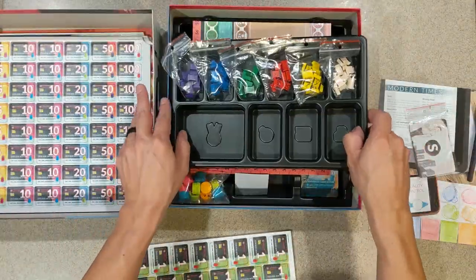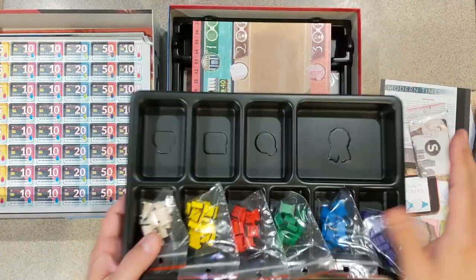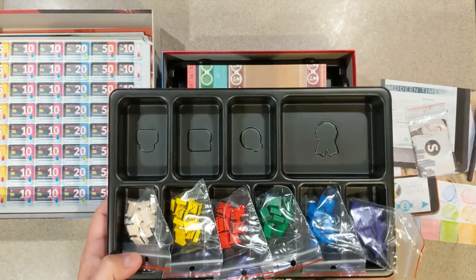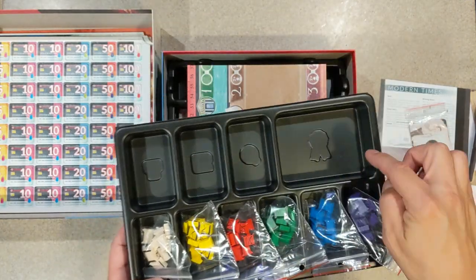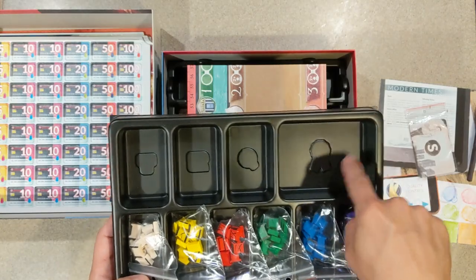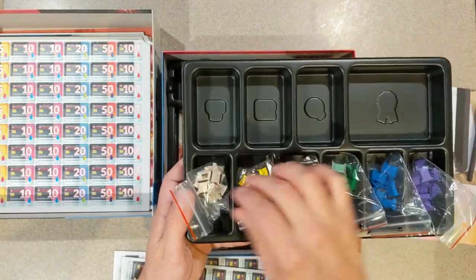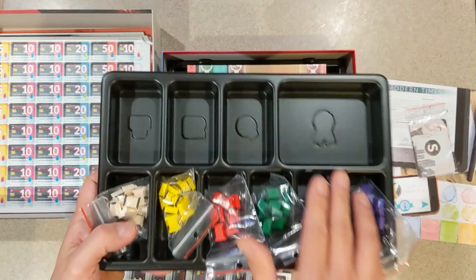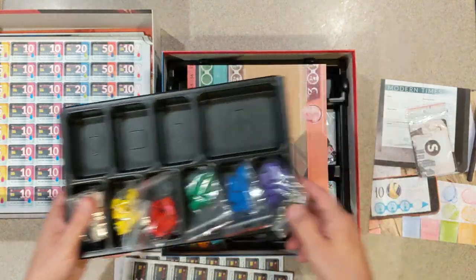Oh, look at that — that's a nice insert! I love this. One of the nice things about games like this is they're not only showing you the insert, they're also showing you what goes in the box. It's not just a tray — it's a tray with design on it showing you what goes in each different area. I'm glad to see that.